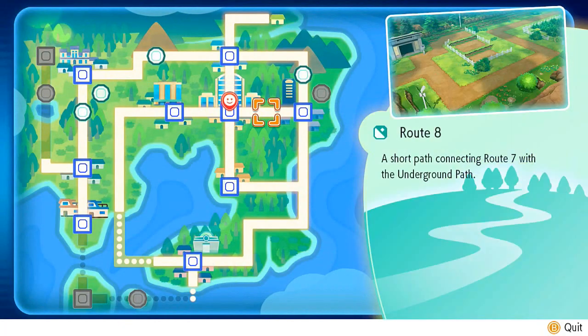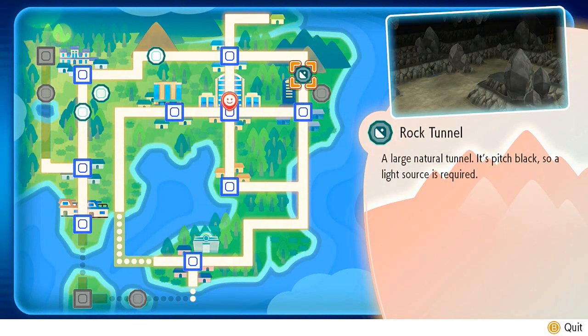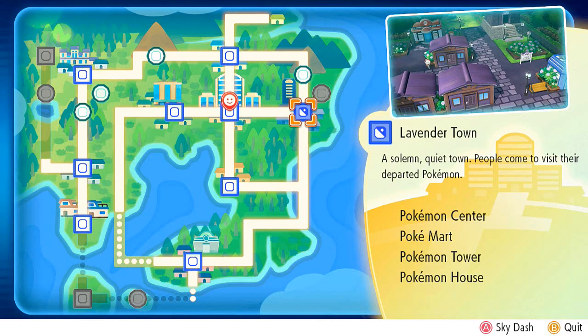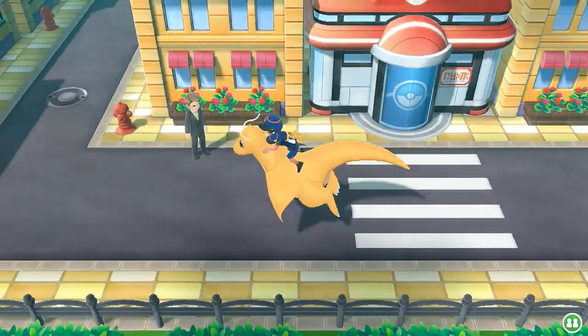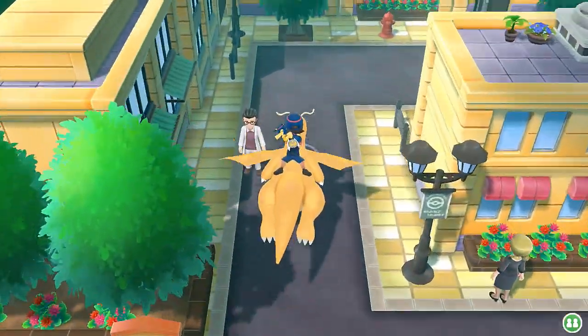We're going to do our Sky Dash. We can get to the Rock Tunnel, actually no — Crap Baskets. We're going to have to go back to Cerulean City and go straight to Route 11. It's okay, we're just going to be flying. That's cool.